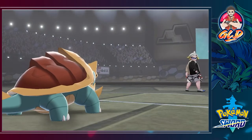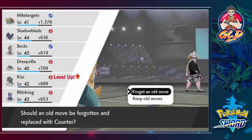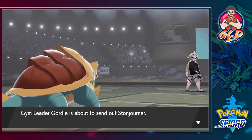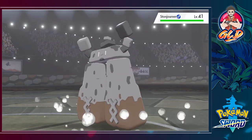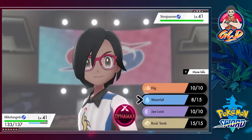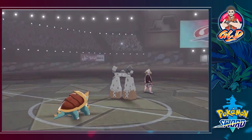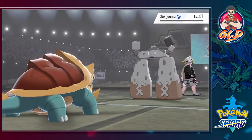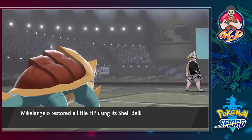Thanks to that Shell Bell it actually gives us some HP back. Kliss, for not doing anything, is learning Counter - but I'm not going to teach that because it's not a good move. Stone Jolter! I know what Pokemon it is. Let's go for a waterfall attack and this guy's coming out with a Wonder Room, which will swap out the defenses. Waterfall was probably the worst move you could do with Wonder Room active.